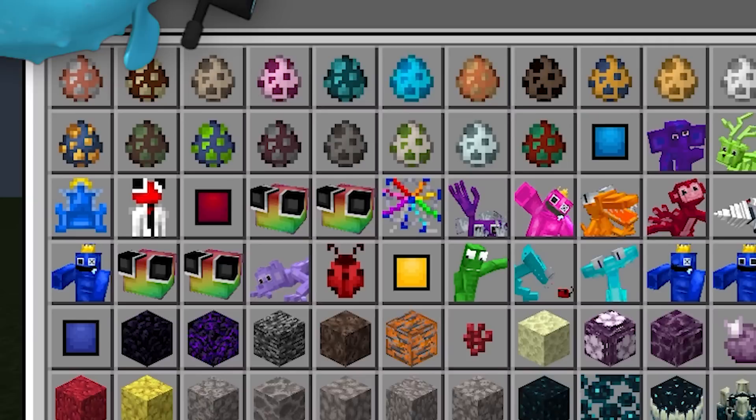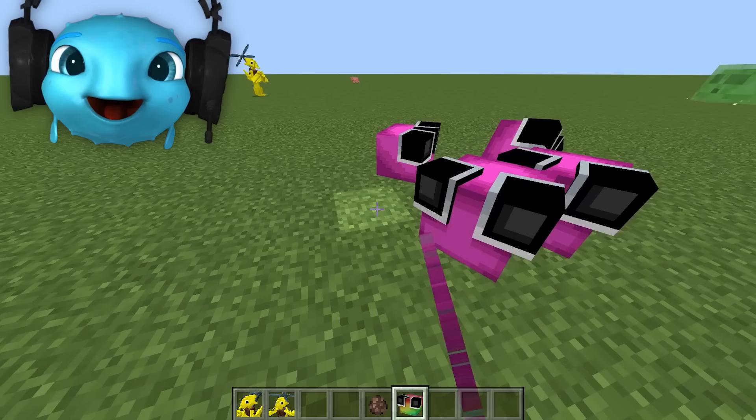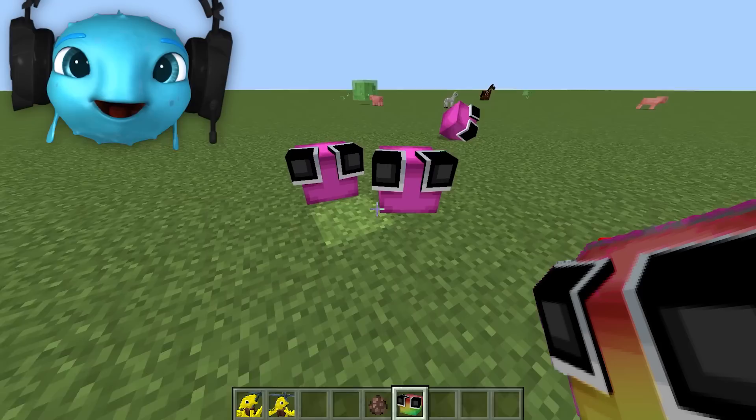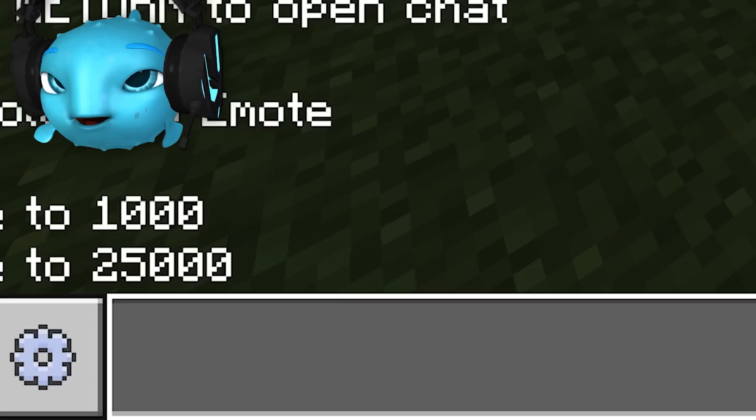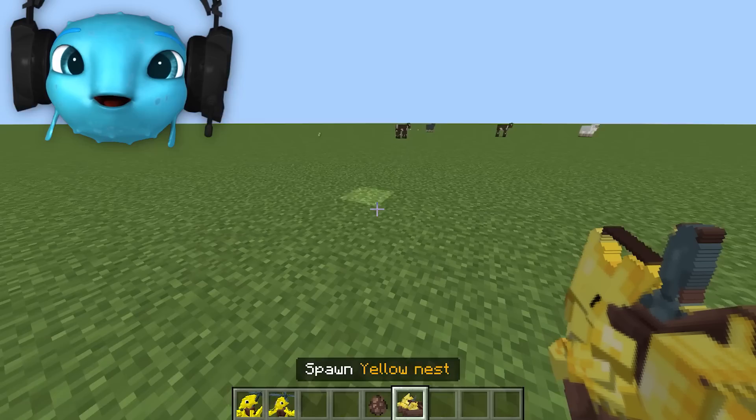Now that we've tried yellow, I really want to spawn a lookie. Oh my gosh! They are so cute! Oh my — they even roll! I did not expect that! That's actually insane! And they bounce! Okay, I might have to do something evil, because they're very loud. Listen, I had to do it. I had to! I'm sorry!